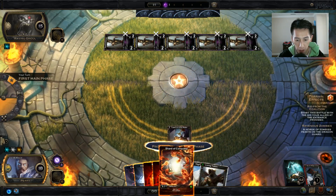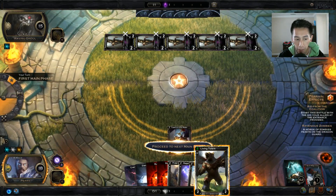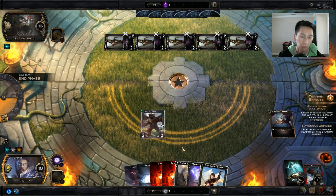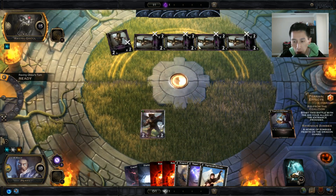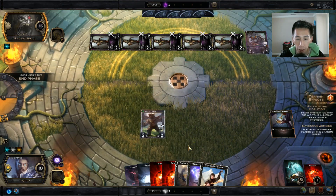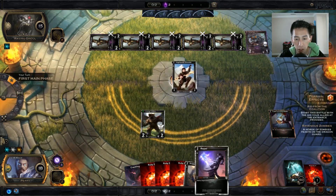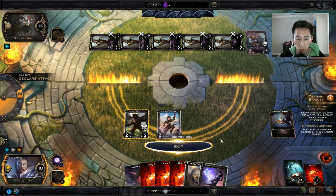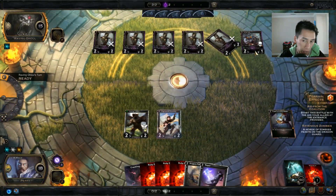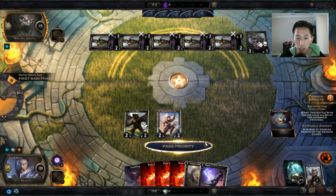I'm going to drop a Shard of Conquest, give myself an empty Diamond Threshold, and one of my talents says one of the cards in my top five gets cost minus two — so turn one I get a Living Totem, a very strong card. The Ravenous Zombies are still too busy eating troops in the crypt to deal with me. I'll drop a second Diamond Threshold and place down a Highlands Shinobi. I won't attack because the Kill Larva would take out my Living Totem, but if he attacks, my Highlands Shinobi with swift strike can handle it.